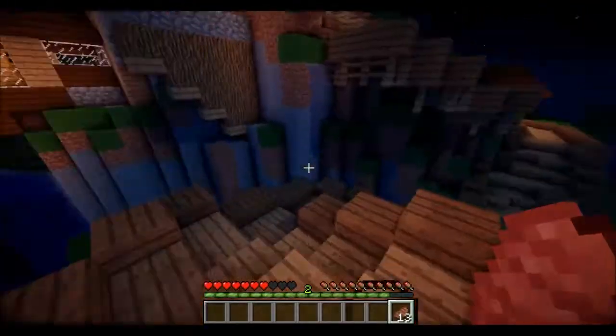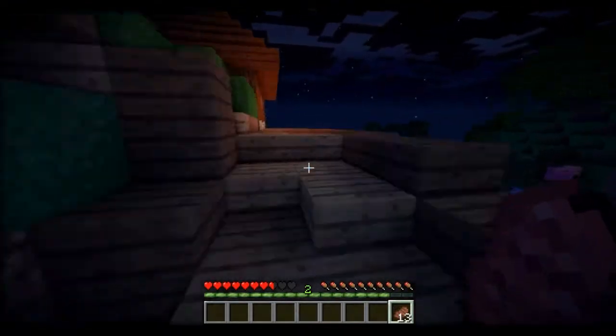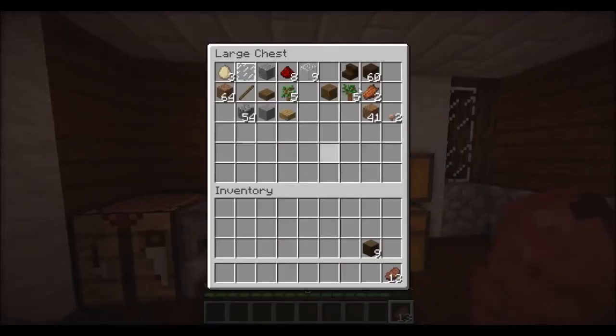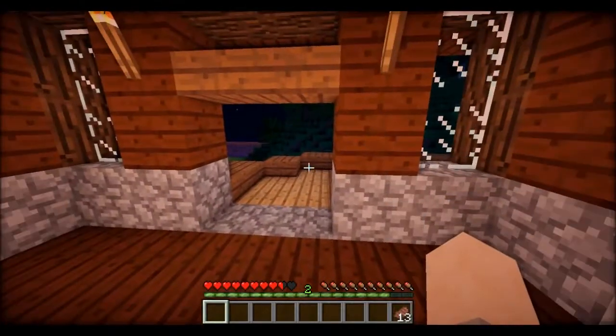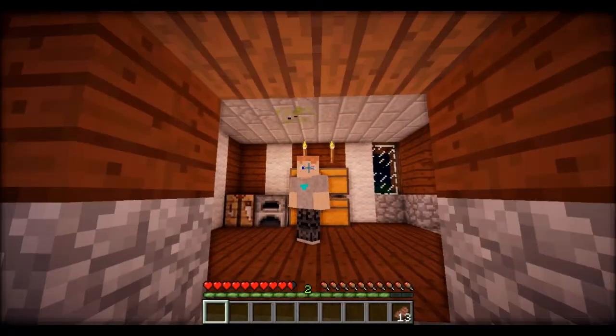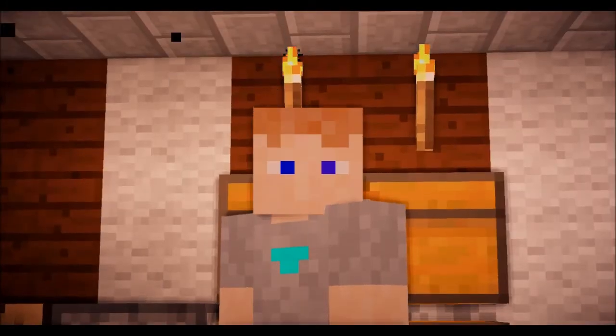Whose house is this? Oh yeah, it's like T-G's or Will's — I forgot. But yeah, so what we're gonna do today is I realized looking at my chest and stuff — that's all my gear. So what we're gonna do is begin a little hunt. This might be like a two or three episode thing. We're gonna hunt for gear, go get ourselves some stuff.